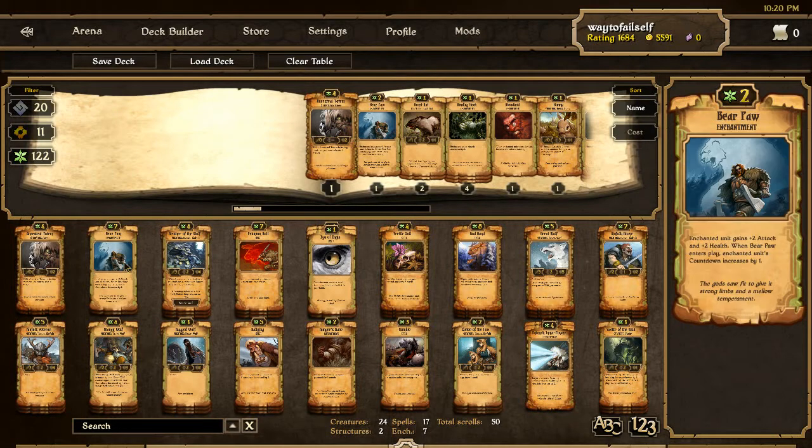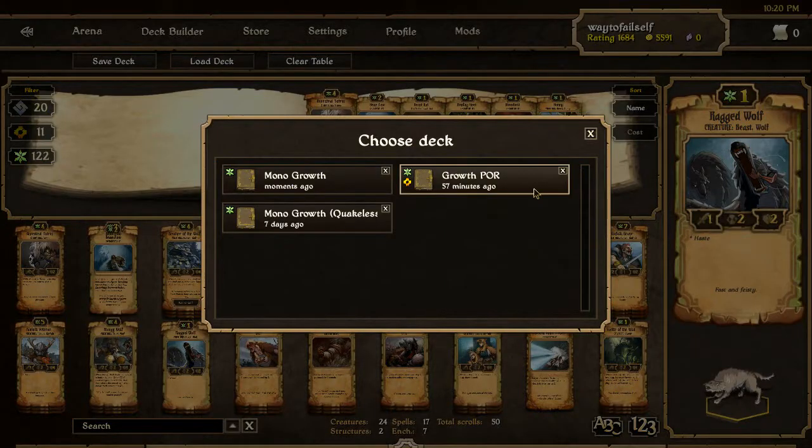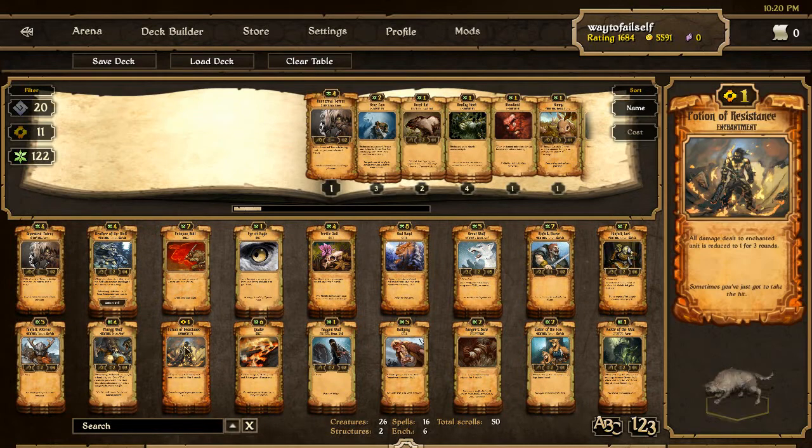Unleash Inner Power still has some good utility. Bear Paws is nice for buffing and having some extra Ragged Wolves has really helped. But all the same, I am starting to think about trying to splash in a Potion of Resistance, trying to play a little bit of a safer deck. To be honest, I'm still trying to work out the kinks - this deck plays differently than my growth deck, which is just all aggression all the time.